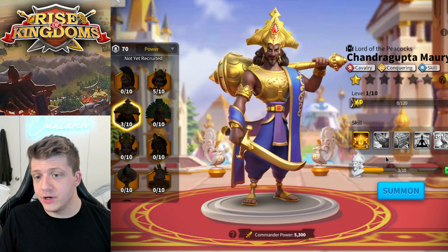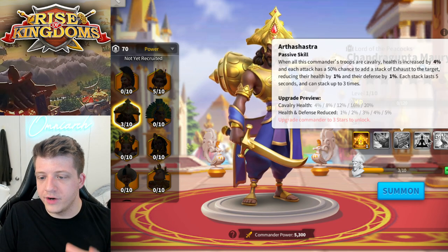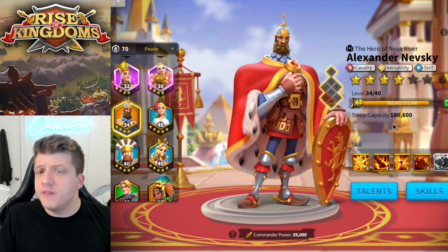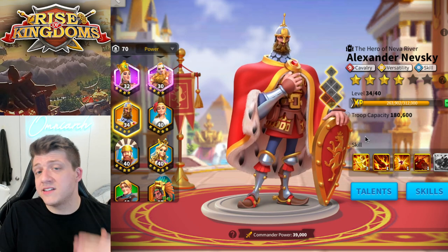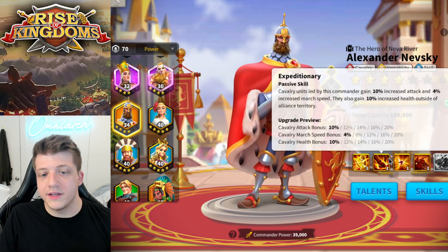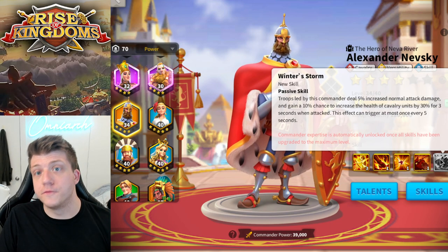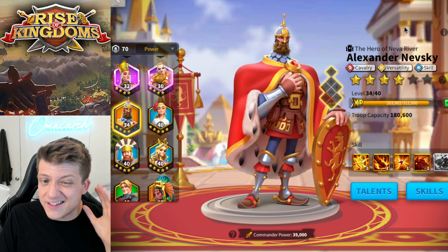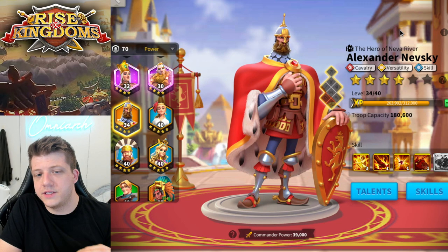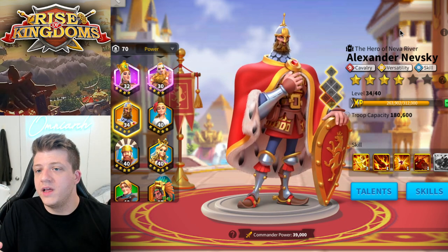Chandragupta is another interesting secondary — as a primary he's not as tanky as Saladin because of his skill tree, but he gives 20% cavalry health, which is very premium for cavalry, and you take 5% less damage from other cavalry units. Right now with a bunch of XY and Nevsky running around, that's actually pretty good. Speaking of Nevsky, he is another sort of tanky commander. He doesn't have the same talent trees as Saladin, but he gives 60% of stats compared to Saladin's 40, with 20% health and 20% defense for cavalry, plus a 10% chance to further increase cavalry health. If going for maximum tankiness, I'd say Saladin primary with Nevsky secondary is probably the best way to go.